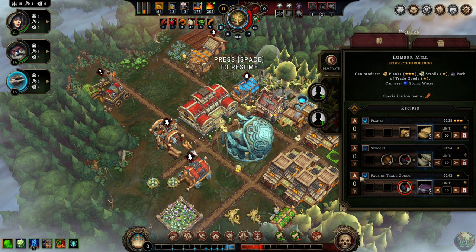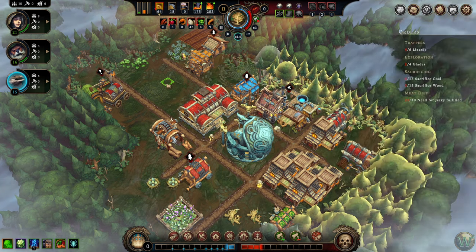Scrolls we don't want to make those yet, we'll make them later maybe. We're not going to make packs of trade goods yet either. We want this building to focus on making planks and to crank out the planks.